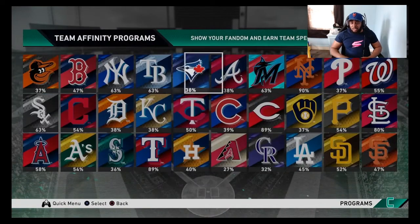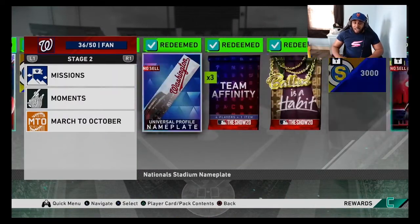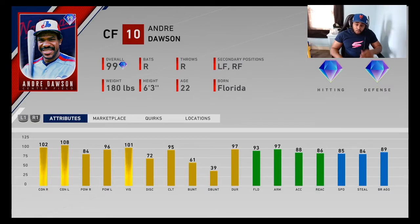Last NL East card is the Nationals: Andre Dawson, 5-tool center fielder. The stats speak for themselves — 102 contact, 108 contact against left, 84 power, 96 power against left, high vision, 93 fielding, 97 arm strength, 85 speed. He's going to go get everything in center. Prestige gets him to 88 speed and 96 fielding. Solid card — doesn't blow you away with any one stat, but there's no weakness in his game and he's got over 80 power on both sides.